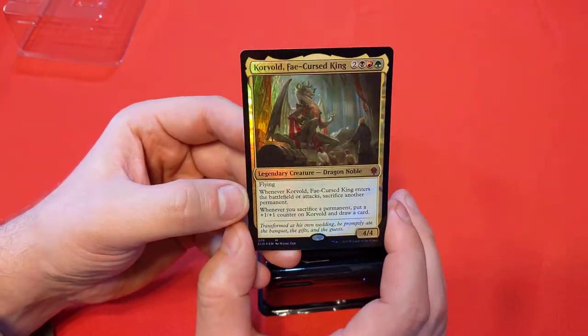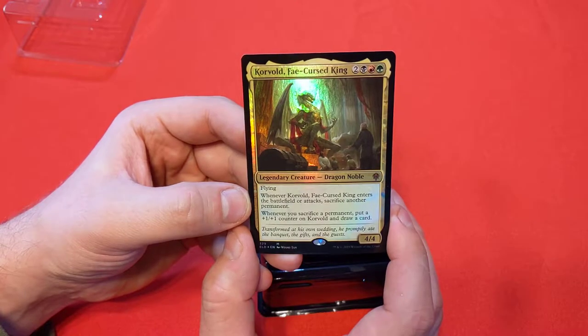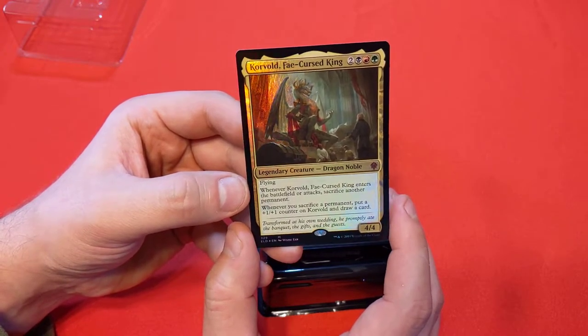So our Brawl leader, Korvold, Fae Cursed King, costs two generic plus black, red, and green for a 4/4 with flying, dragon, and noble. When it enters the battlefield or attacks, you have to sacrifice another permanent. And whenever you sacrifice a permanent, put a +1/+1 counter on Korvold and draw a card.